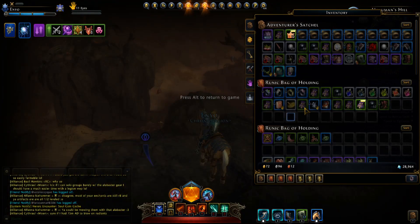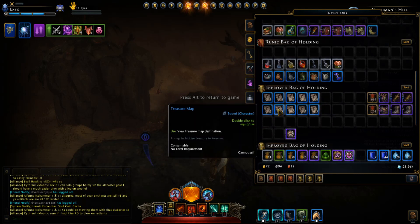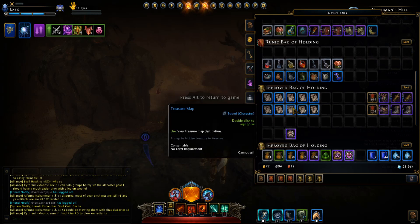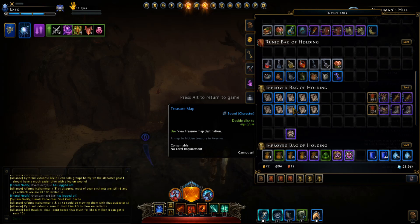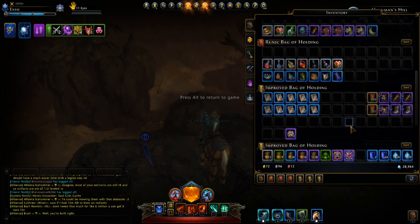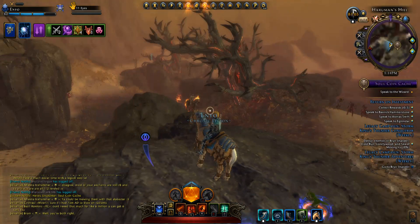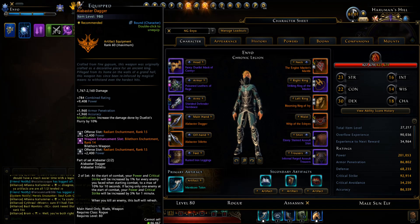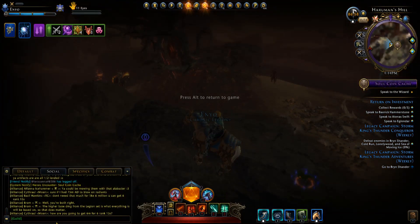I've got 50-plus treasure maps to farm and hopefully get the Legion Guard set. Today they increased the drop rate of both the maps and the weapons — when you open the maps you're supposed to have a chance of getting the weapons. They increased the chances for that with this most recent patch this morning. So let's go farm my 50-something maps and hopefully I get the weapon set, because that would be nice. I'm still using alabaster, so I could use it.